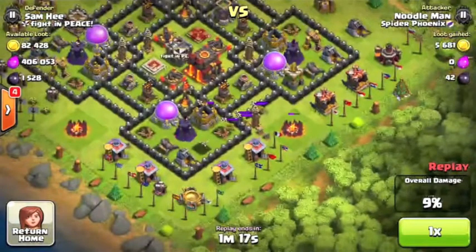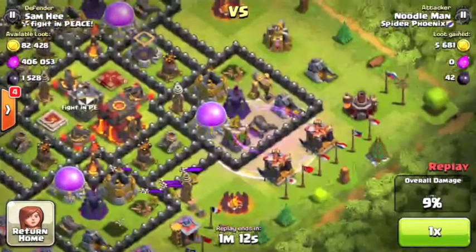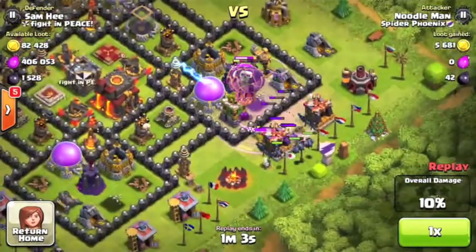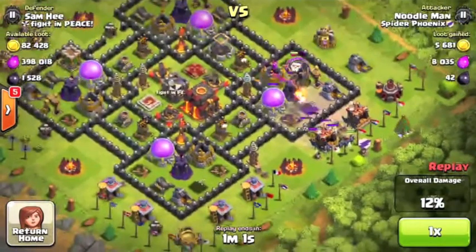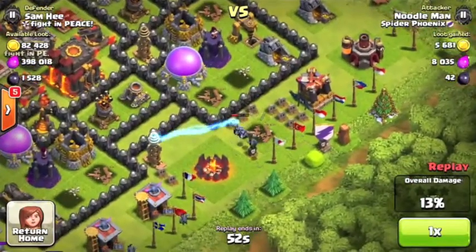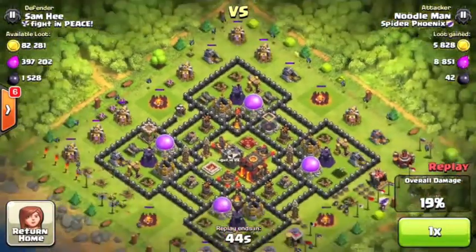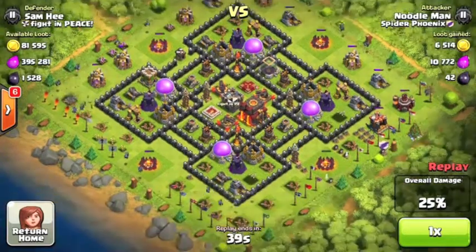He has one minute remaining. He puts another rage spell down, more balloons — this guy loves balloons. He puts the minions down, taking out that archer tower, moving in trying to take out that wizard tower. He can't quite do it — only a little health left on that wizard tower. The minions are spreading out pretty well, trying to get that 50 percent.